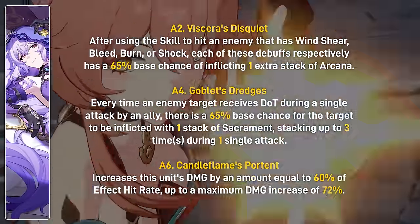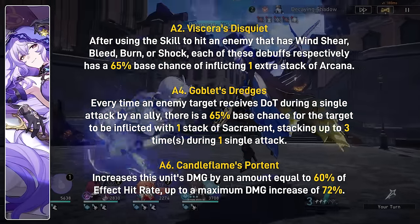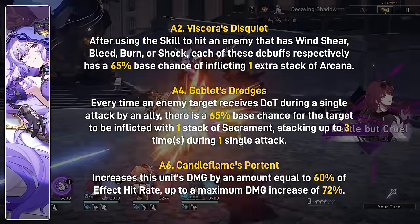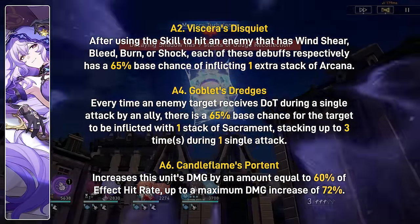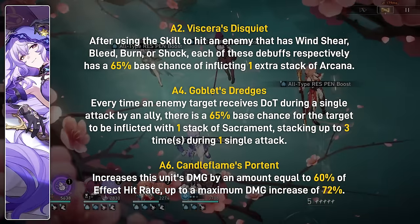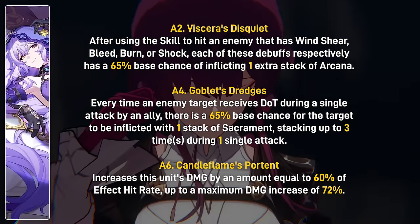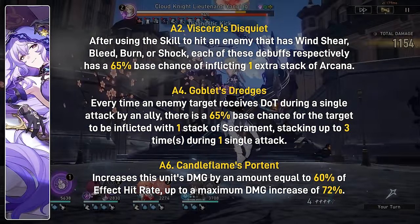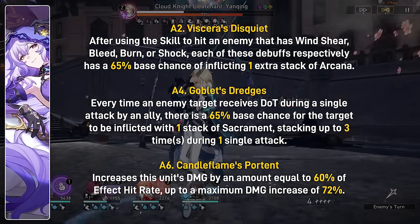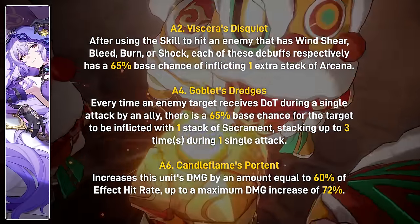For her ascension passives: her first makes it so that after using her skill to hit an enemy that already has DOTs like wind shear, bleed, burn, or shock, each of those DOTs has a chance to inflict one extra stack of Arcana, increasing her DOT application even more. Her second ascension passive allows even her allies to inflict Arcana stacks — every time an enemy receives DOT during a single ally attack, there's a chance for one stack of Arcana, up to three times per single attack. This pairs with her basic attack to give even more stacks.